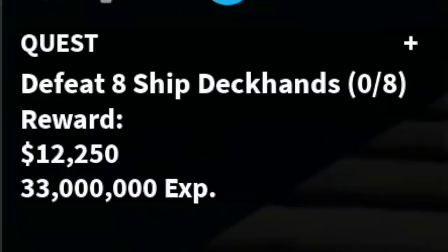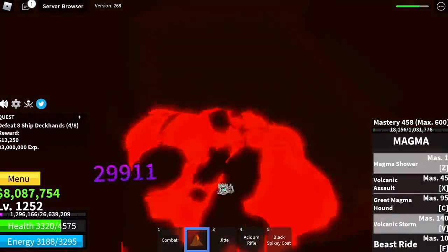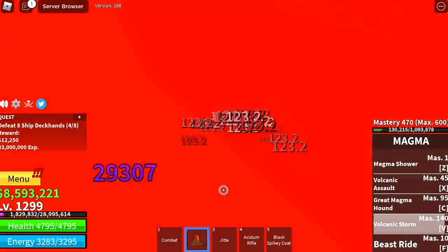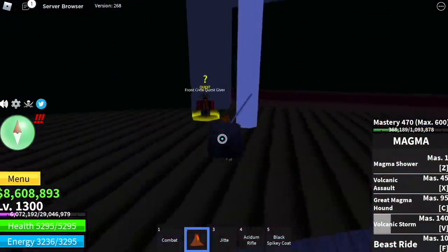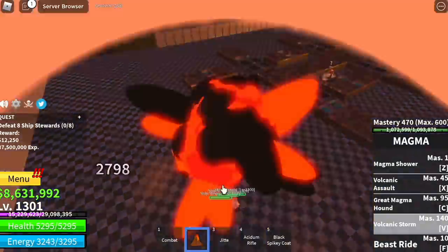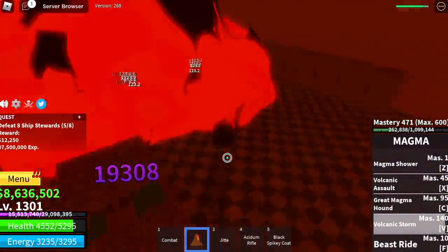Next area is the Cursed Ship. We're gonna start here with the Ship Deckhands. You need to defeat 8. Lure 2, then lure 2 more and burst. Very easy. Target level here is 1300. After that, next mob — the Ship Stewards. They're located here. Lure 1, 2, 3, and 4. Burst them. Very easy. Target level here is 1350.